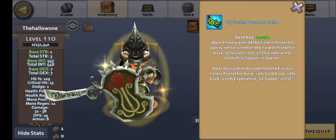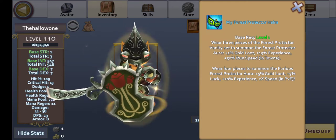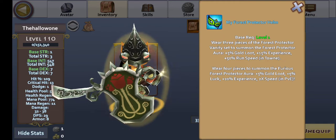A little more in depth about this set: you can wear three pieces to summon the Forest Protector Aura. You get 5% gold loot — it's not a lot, but it's still gold loot nonetheless. Great for beginners.